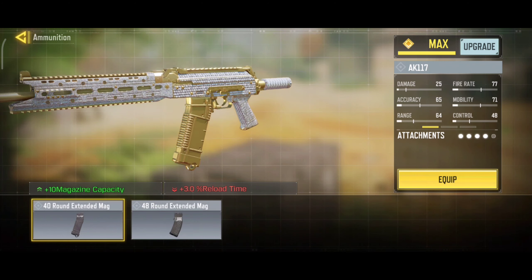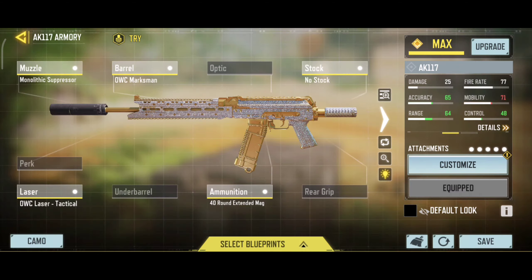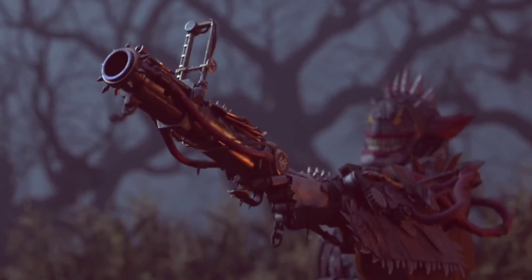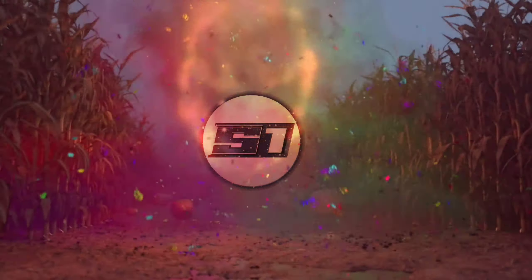So here are the attachments. For muzzle, we are using monolithic suppressor — it will increase your damage range and suppress your firing sound. For barrel, we are using OWC Marksman — it will increase your damage range and also stabilize your weapon to have better recoil control.